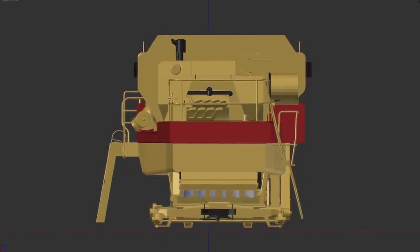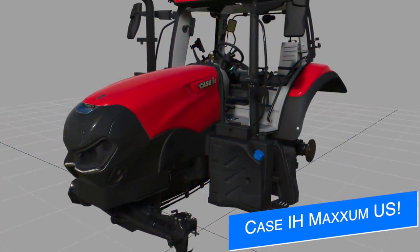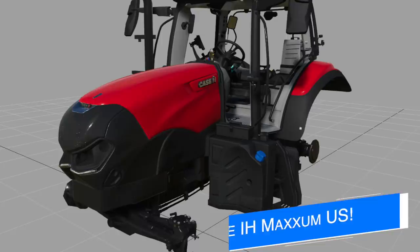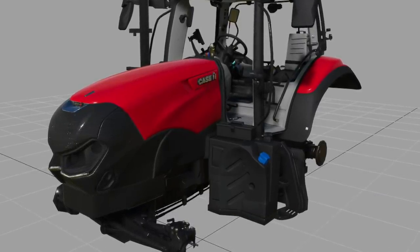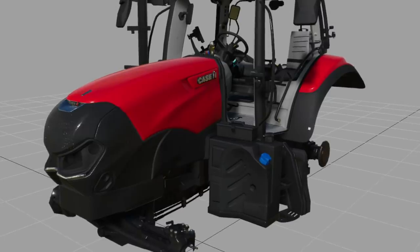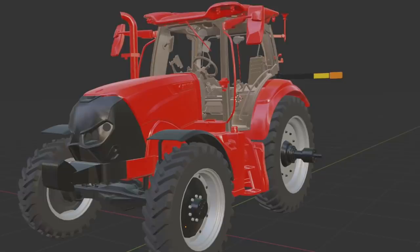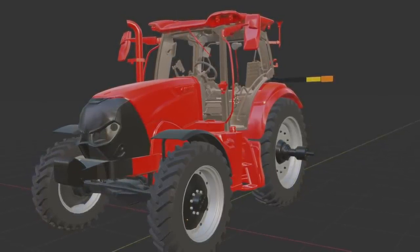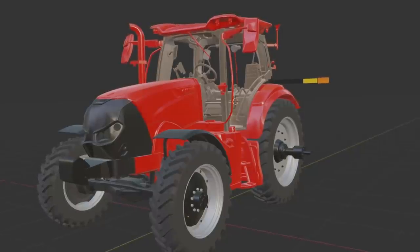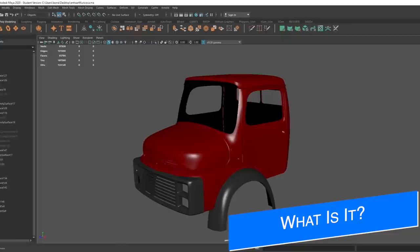Whiskey Sierra Modding shows off a sneak peek of their Case IH Maxim US mod that was announced yesterday. They say that the cab is still being used as a stand-in and still needs parts and doors separated, but the mod is coming along nicely. We don't know if this mod is for all platforms or just PC, but it is very exciting to see more US-style mods being worked on, especially from great modders like Whiskey Sierra.